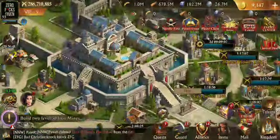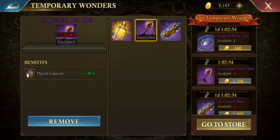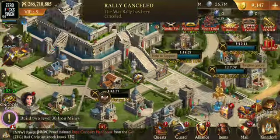I've got a temporary wonder here, and that temporary wonder is going to give me march capacity — march capacity is important. This Air Can is going to give me attack. You're going to see why. We've got UAC coming up soon so I'm going to be using all of them anyway.